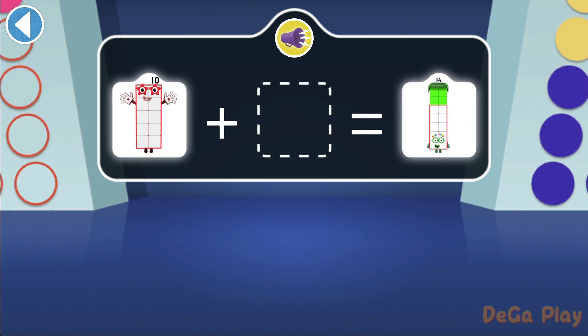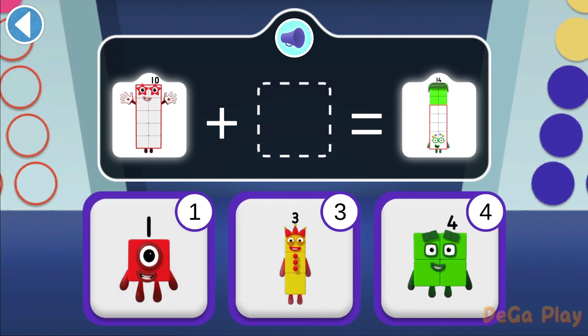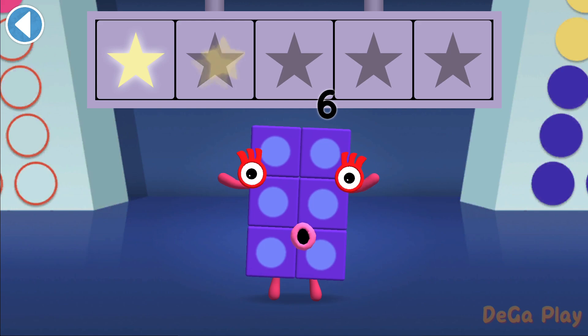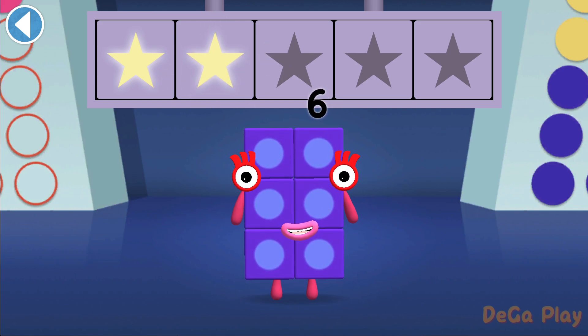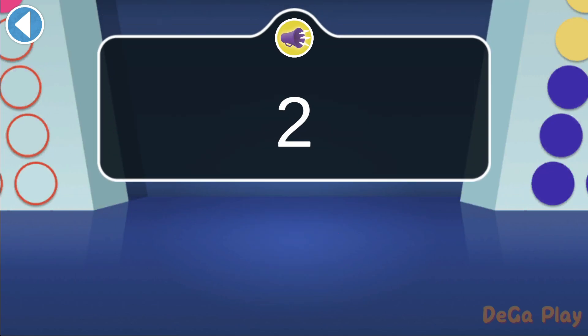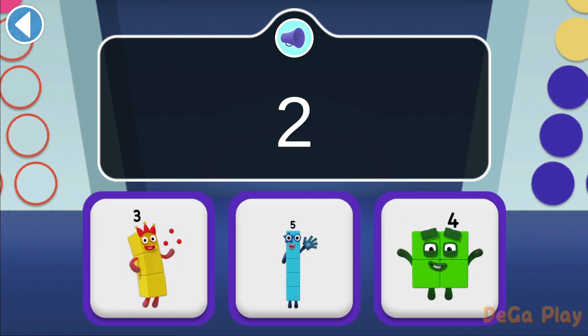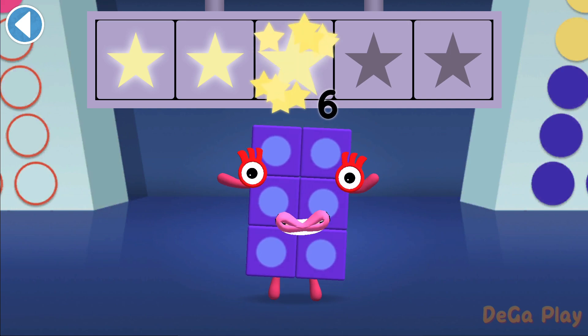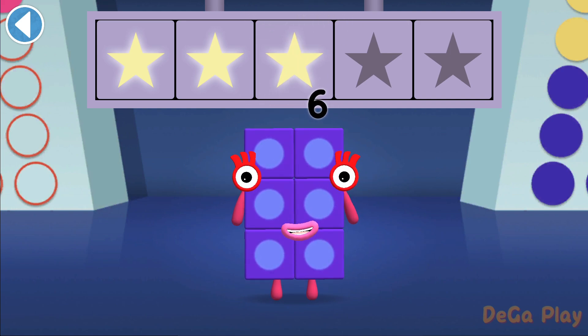Number Block Ten plus which number block makes fourteen? Woohoo! You won two super shiny stars. Which number block can ride two rays? It's an even number. Hooray! You won three super shiny stars.